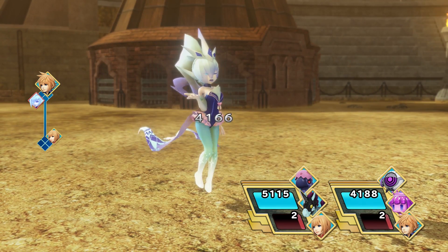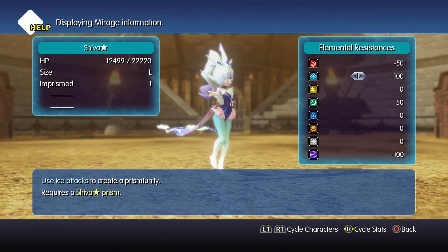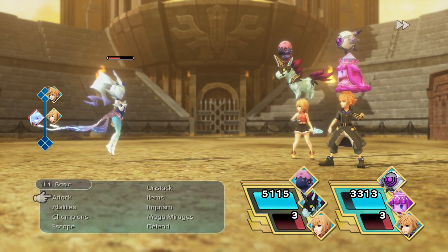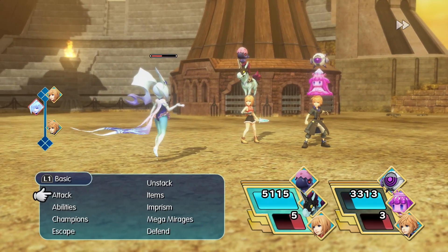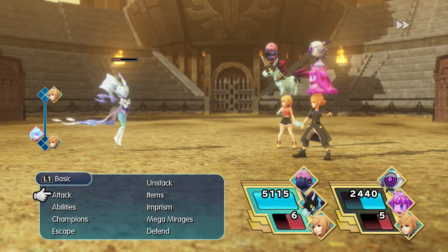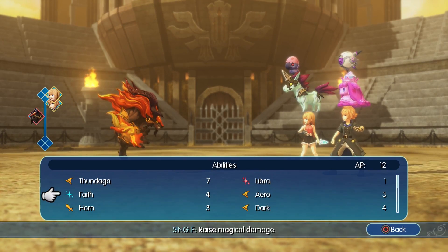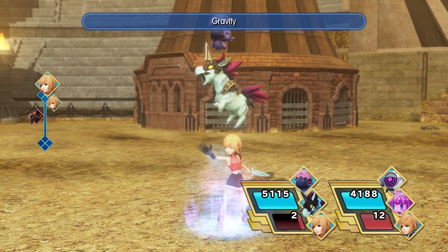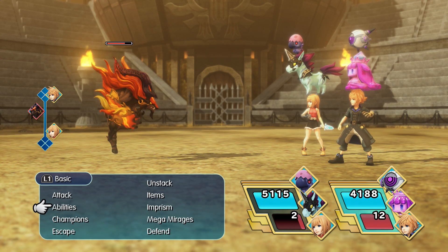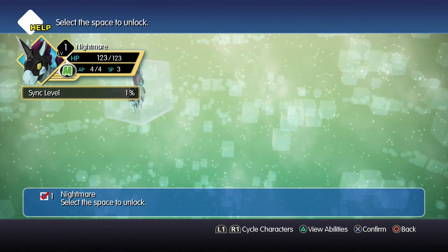The only downside to Gravity is it costs a lot of AP, but thankfully ethers don't cost much. If you want to machine-gun Gravity for the first couple of turns, you can have whoever has the Nightmare stack cast Gravity, have the other stack use an ether on them, and then cast Gravity again on the very next turn. In two quick turns you can have a boss down to almost half health. Remember, it's not 25% of total health — it's 25% of current health. So after about the halfway point Gravity starts to lose its luster, but for a lot of fights you'll face in the rest of this game, it's a huge boost. In my opinion, this is one of the strongest mirages in the game, at least until you get to post-game content.